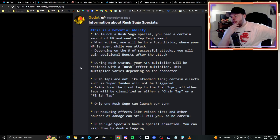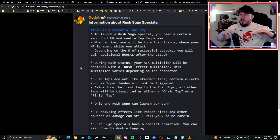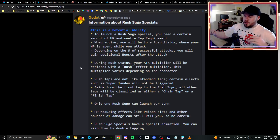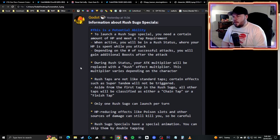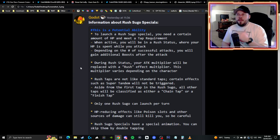Depending on the number of successful attacks, you will gain additional boosts after the attack. During rush status, your attack multiplier will be replaced with a rush effect multiplier — this multiplier varies depending on the character. So potentially when you enter rush status, your captain abilities are pseudo turned off and you get a different multiplier based on your rush status. I hope that if it negates your captain multipliers, the level one effects of these abilities are actually really good, and that hopefully the multipliers stay the same with every level of rush tap, with additional effects scaling depending on your level.